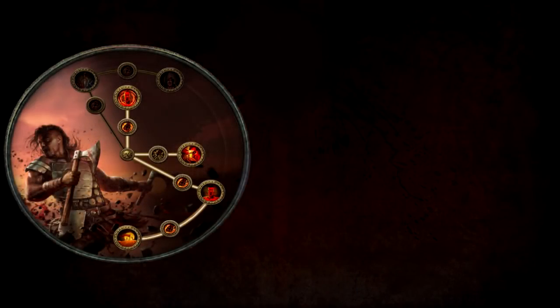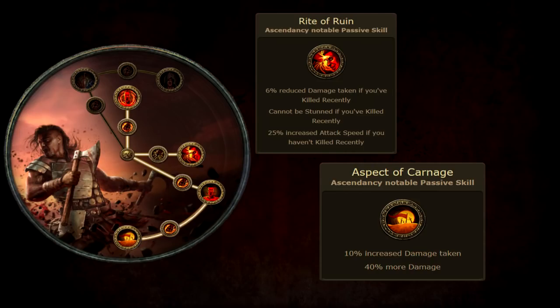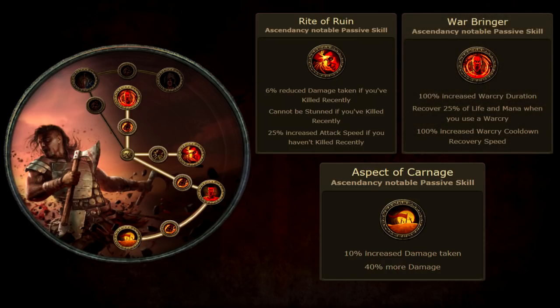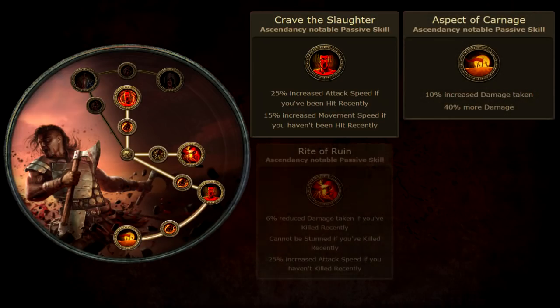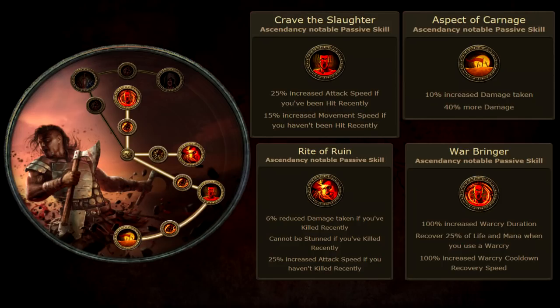For the build's ascendancy, I chose Berserker for its DPS and synergies. The major boons are 40% more damage via the Aspect of Carnage node, 25% increased attack speed from the Rite of Ruin node since your totem's kills don't count as your kills, and the Warbringer node, which turns your Enduring Cry into a pseudo-hybrid flask. For your ascendancy order: get Crave the Slaughter with your Normal lab points, Aspect of Carnage with your Cruel lab points, Rite of Ruin with your Merciless lab points, and Warbringer with your Uber lab points.